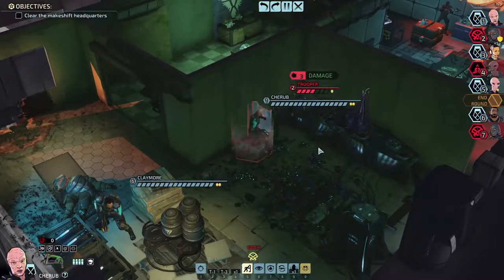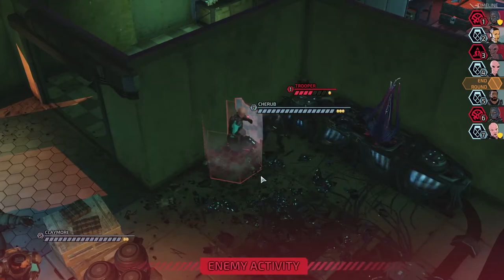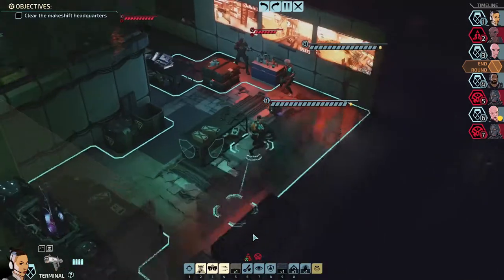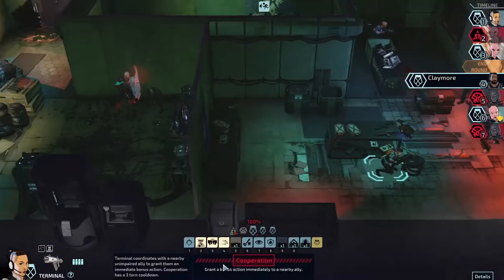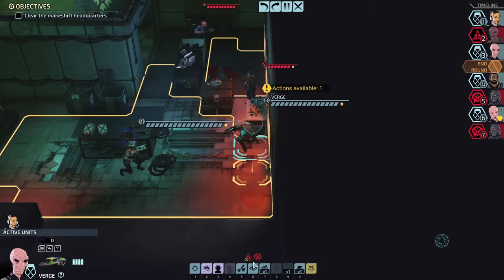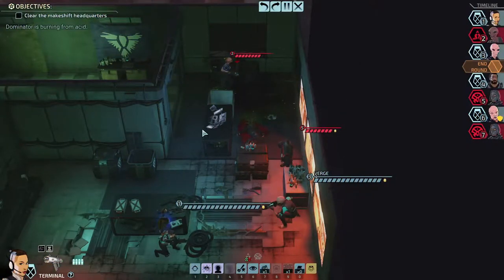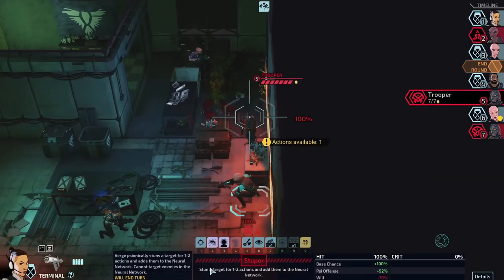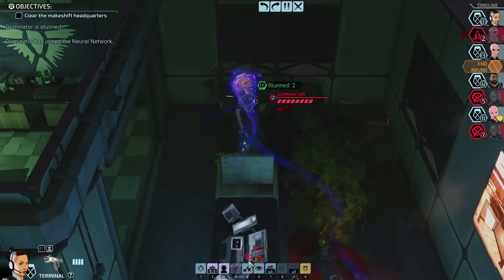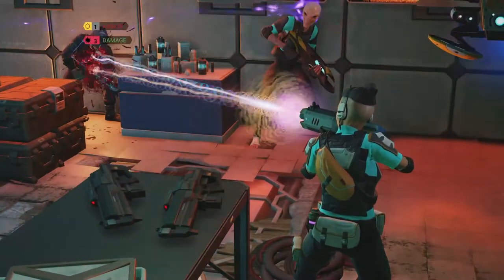We're going to shield bash them just to try and make sure they go for Cherub on their turn. Just as expected — and then we keep pushing damage back on them with the shield melee attack. Let's cooperate with Verge. We'll have Verge drop an acid grenade on them — two damage and acid burn. Now they're poisoned. Let's try to get them in stupor to stay right where they are. We got a two on it too, so that pretty much skips their turn.